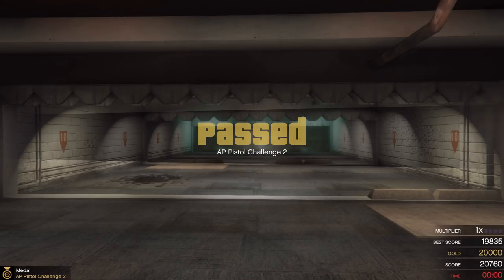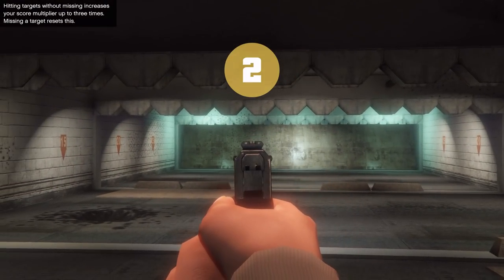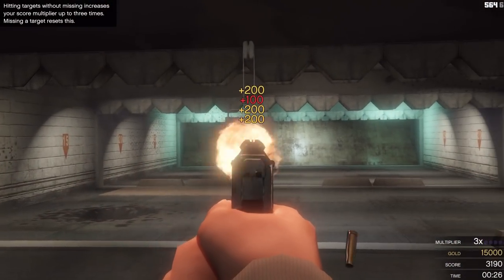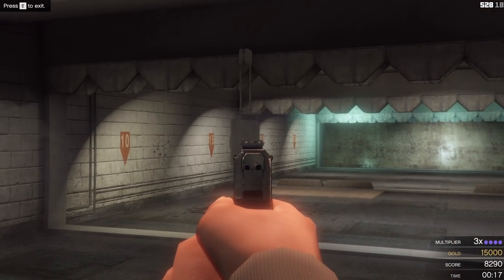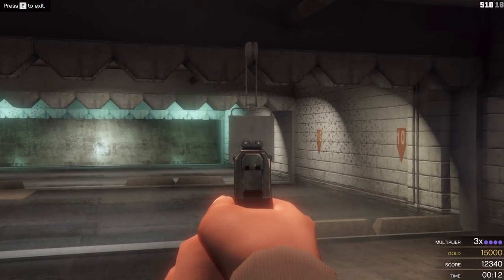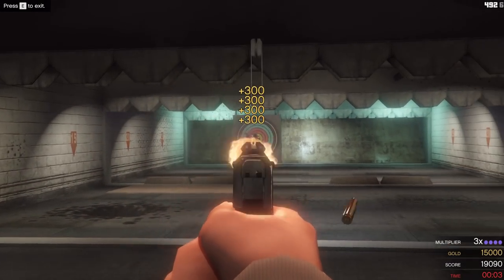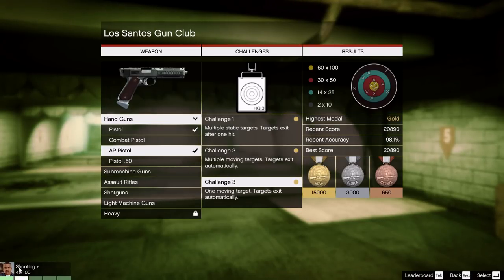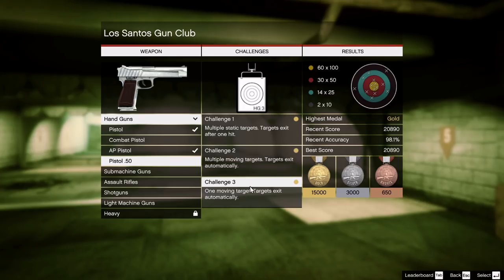Challenge number 3 - I suggest the AP pistol again, it's pretty much the best pistol for the Ammo Nation shooting range. First attempt, first try with gold! 20,000 points! So first attempt on this one at gold, and shooting skill is increased. If you select the combat pistol or the pistol .50, every single one of these challenges is still going to be completed at gold, but I want to show you how those look as well.